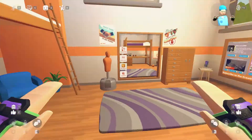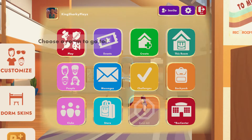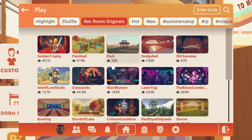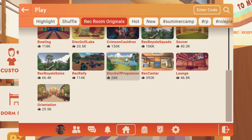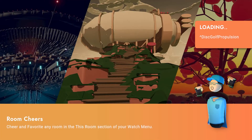Let's go into the disc golf. You just have to go into Watch Plus Play, go to Record Originals, and then there's this one. I usually prefer Propulsion because Lake is all right but I like Propulsion more. So I just do private mode — that's my avatar on the right.